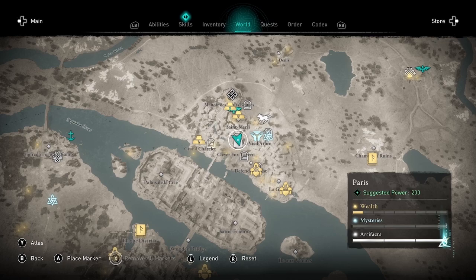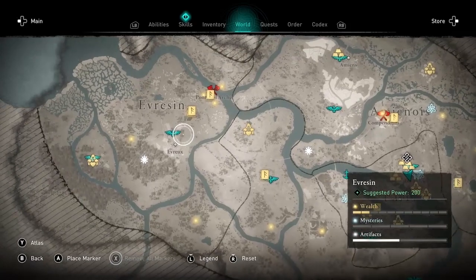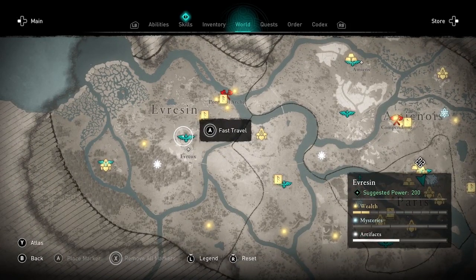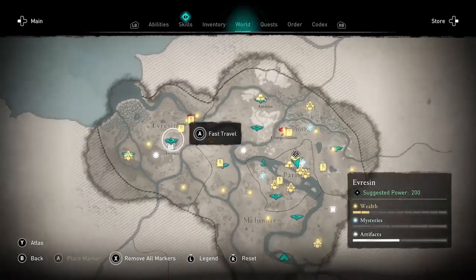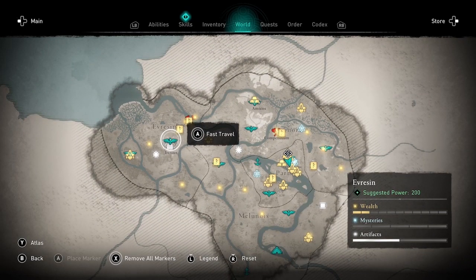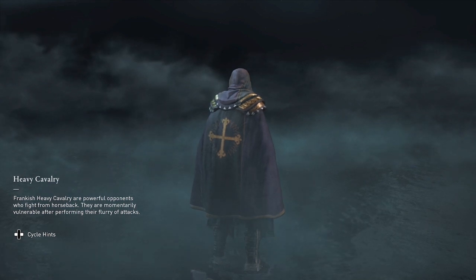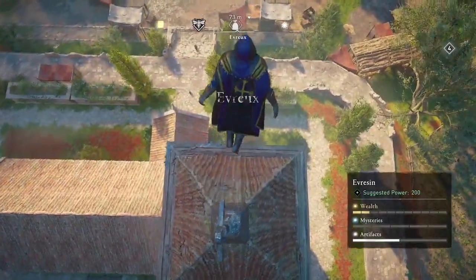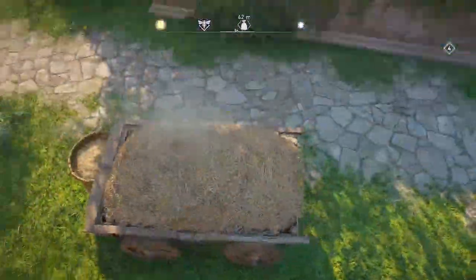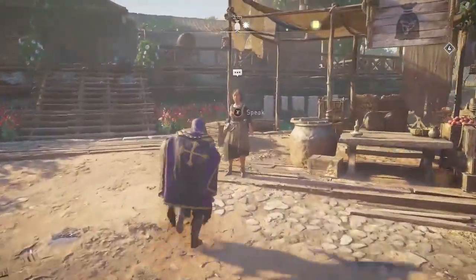Now we are leaving the North Paris merchant. The best way to unlock that merchant is to come from the North. If you're early in the story, it might be hard to come across the bridge to the South, so if you want to unlock this merchant before you visit that area in a quest, I recommend coming from the North of Paris. So we've visited the merchant in the settlement and the two merchants in Paris — one to the South and one to the North.